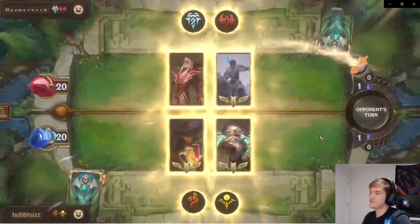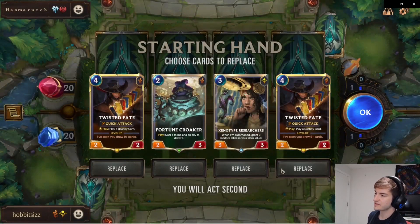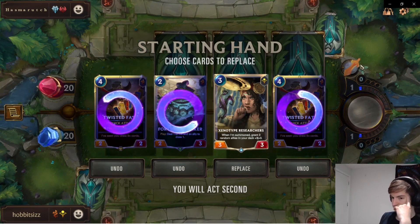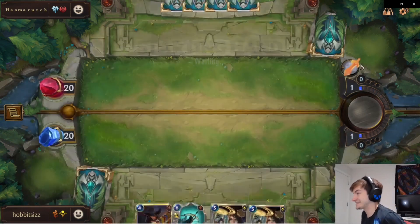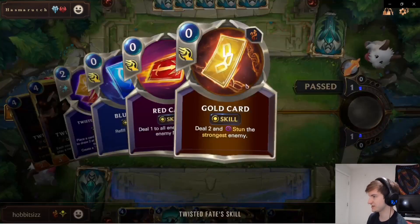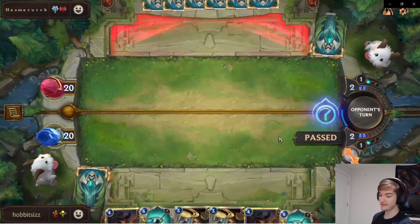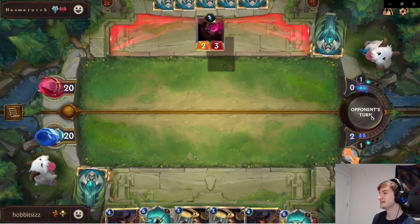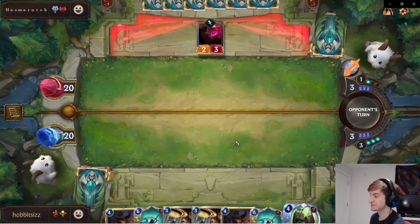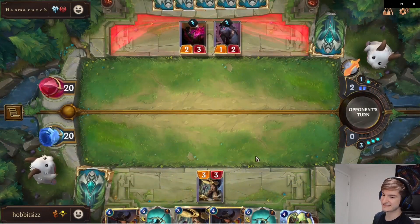For our next game, third and final, playing against a Vladimir Sejuani instead of a Vladimir Braum. This is potentially a Scargrounds deck, and I don't see why you would play Scargrounds with Vladimir. This deck has a lot of 1-damage pings - Time Bombs, Twisted Fate's red cards, and even Riptide Rex is 2 damage that turns into 1-damage pings. My mindset going into this is, if they play Scargrounds, I pretty much just surrender. There's almost no way I can deal with a board with Scargrounds. Monster Harpoon is definitely a help to that, but once things get going, Scargrounds is a little difficult.